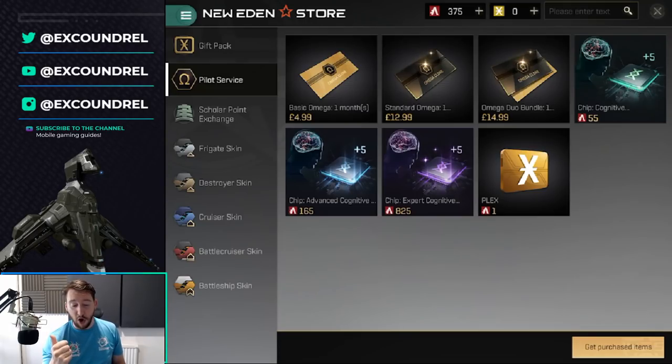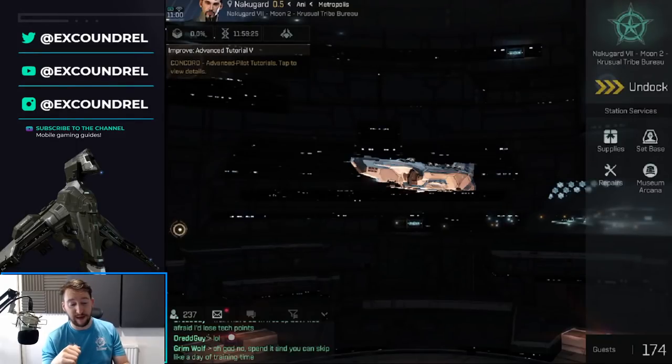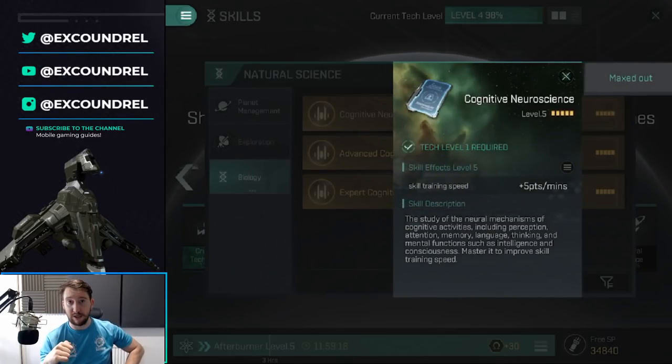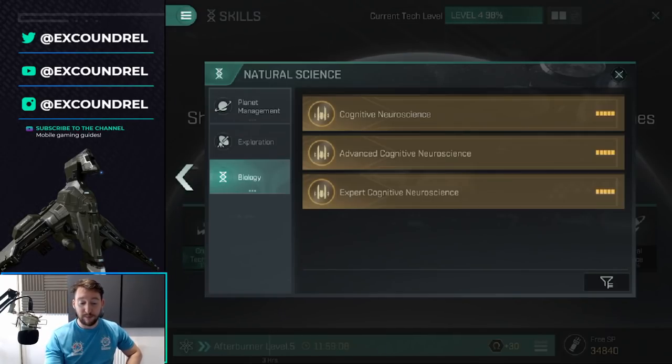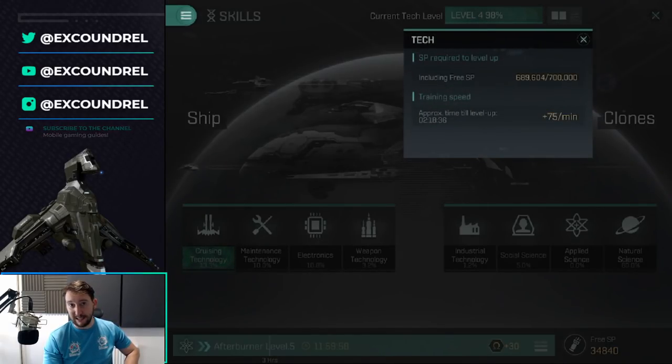You can also buy cognitive chips — one per rarity per clone — and they give you Cognitive Neuroscience level 5. Each rarity grants an extra 5 points per minute: basic, standard, and expert cognitive neuroscience each add 5 points per minute. If you buy everything possible to boost training speed, you'll reach 75 skill points per minute total — over double the 30 points per minute of a free alpha clone, roughly a 150% increase in training speed.